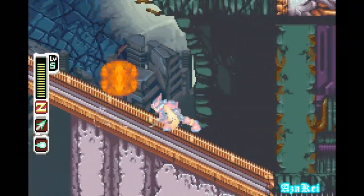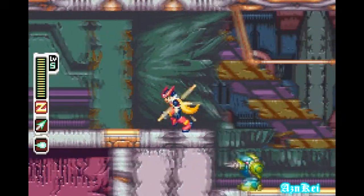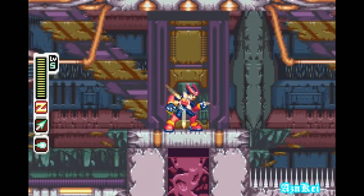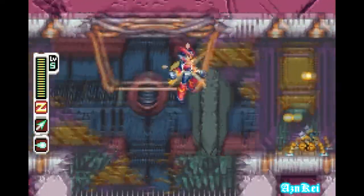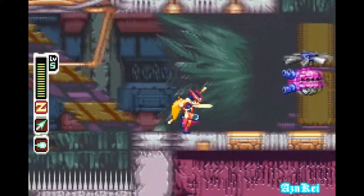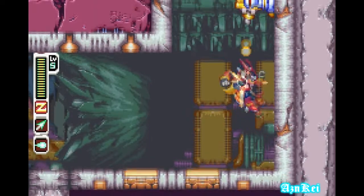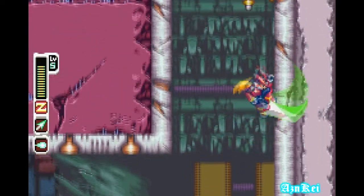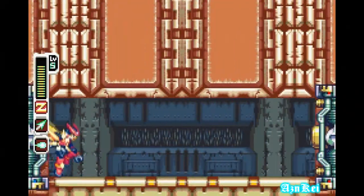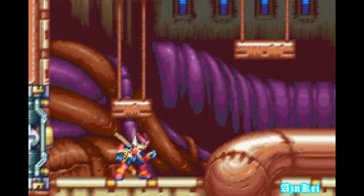Oh shit, let me get that energy capsule — oh, spikes, there you go. Maybe I should hang to that ledge here. Yeah, I can do that. I was pressing up, so that's why I was able to hang on there. Oh shit, I hate those vertical corridors you have to get through. That's it — I'm near the boss? Usually I can tell when the background music changes.